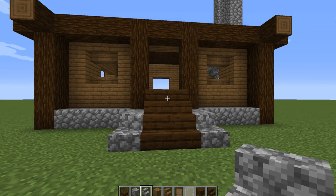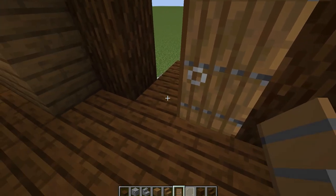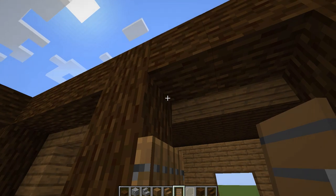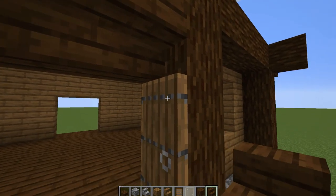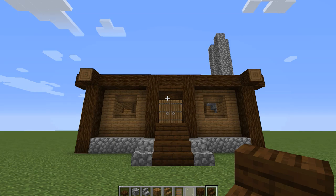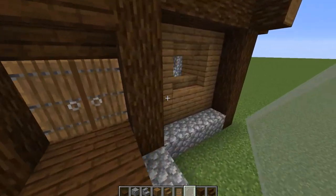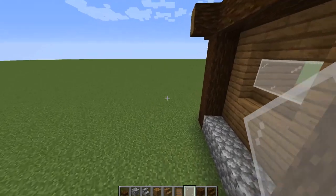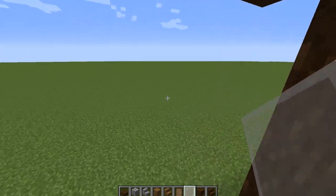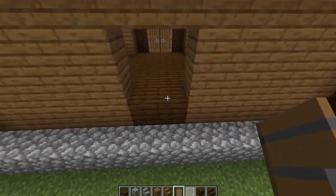Now let's go ahead and put the doors on. Facing out, put them right next to the logs. Then framing this we'll use upside-down dark oak stairs. Now let's switch to our white stained glass panes and put glass panes on every window opening. Around the back for right now we're just going to pop in two spruce doors.